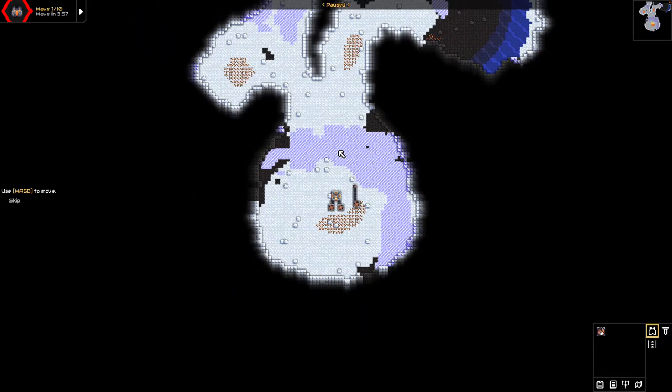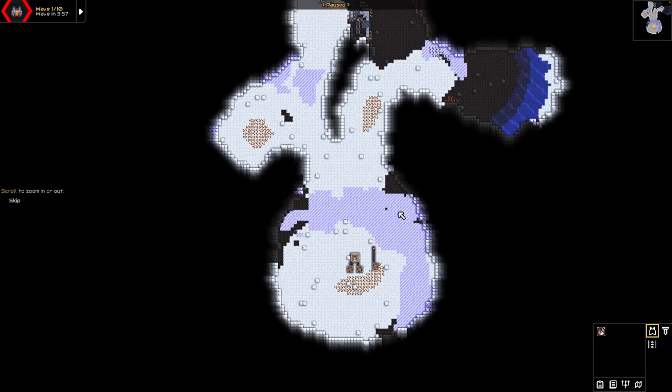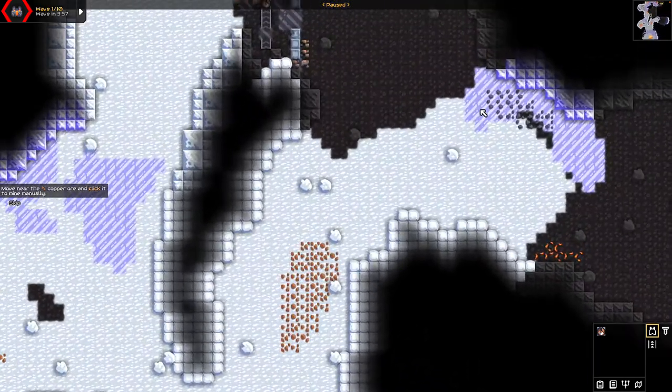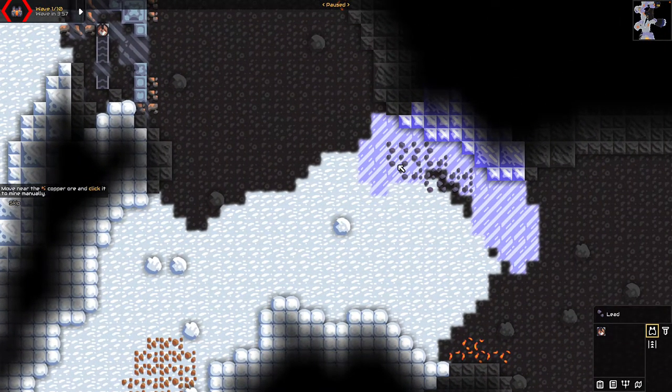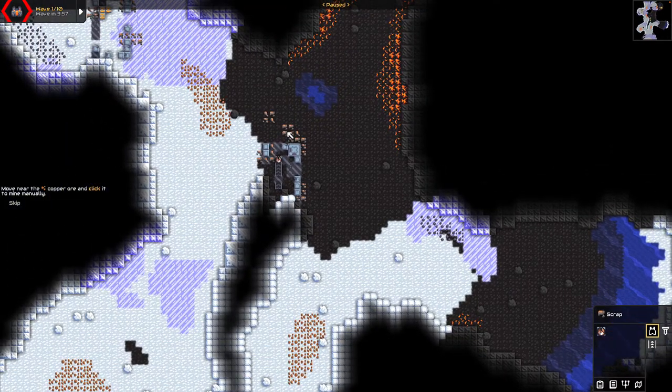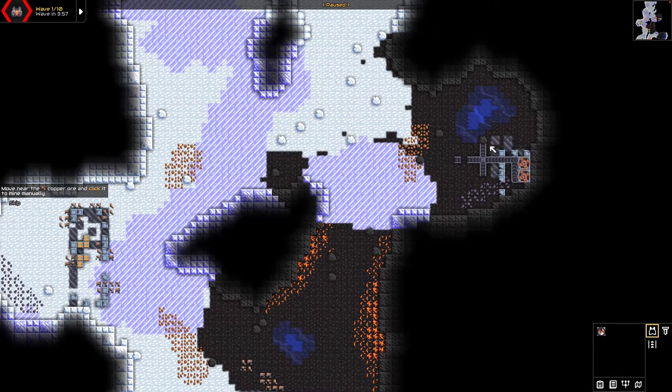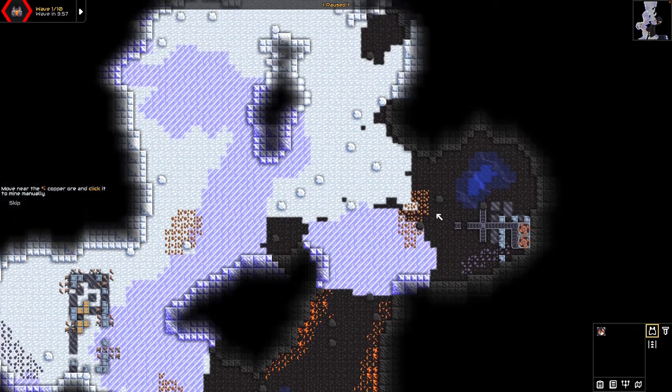As we look out a little farther, the only areas we're able to go in or do anything with are the ones that are illuminated — traveling into the dark areas doesn't do anything. We have another area of copper over here, and then this area is lead, which is a different resource. We have another one here which is scrap, more copper, and some destroyed areas of something that used to exist. These destroyed areas we can't do anything with — they're just an indication that something used to be here. We have more lead and another destroyed area.